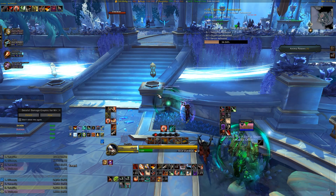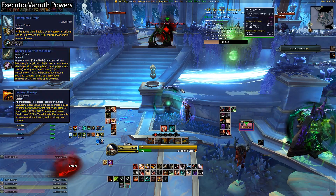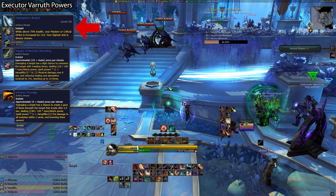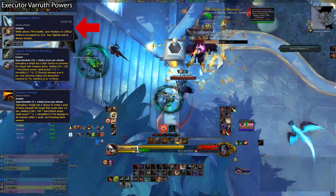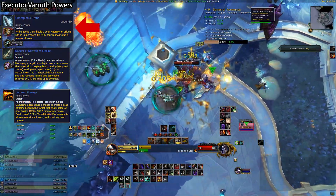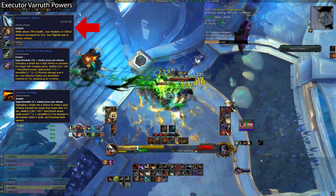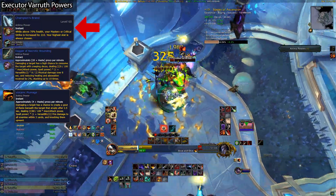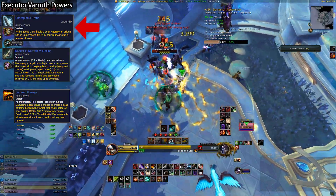So first, we'll be doing Executioner Verruth. For our three choices, we have Champion's Brand, Dagger of Necrotic Wounding, and Volcanic Plumage. Champion's Brand is a flat stat increase, giving you either Crit or Mastery as long as you're above 70% health — currently this gives 210 of either stat. This is a pretty simple stat increase which results in both a single target and multi-target performance gain, which is always good. Just be sure to minimize the damage you take so you stay above 70% health as often as possible, otherwise this effect does literally nothing for you. It's not a bad power by any means, but it's a nice, simple, jack-of-all-trades, master-of-none sort of deal.